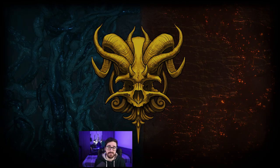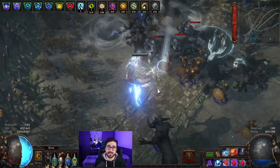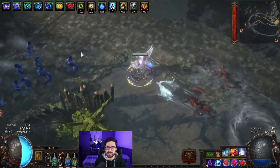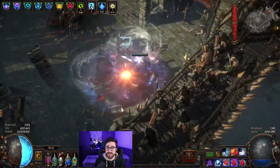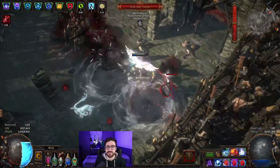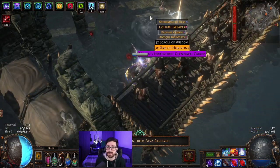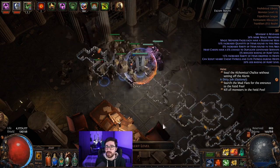That was the last of the five builds, but I think there are many more strong league starters — the build diversity this league feels very high. A few more worth mentioning: I will be making a video guide for the Cold DOT Occultist, which I played last league. Another strong option is Spark or Arc plus Orb of Storms crit Inquisitor. I'm actually undecided between that and the Skeleton Mages — Spark looks amazing this league, and if the single-target with Orb of Storms is high enough I would probably start with that. Also, a good minion build is the Carrion Golem Animate Guardian — it was very strong last league and wasn't touched that much.